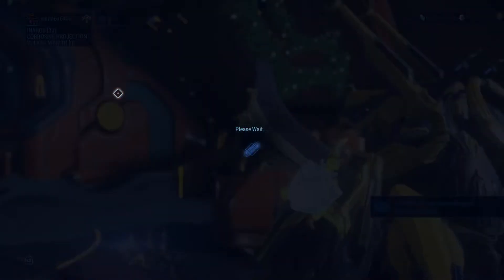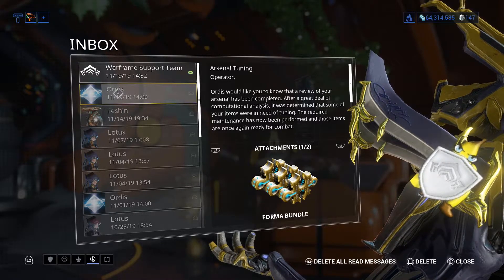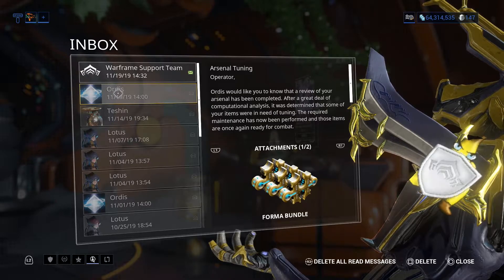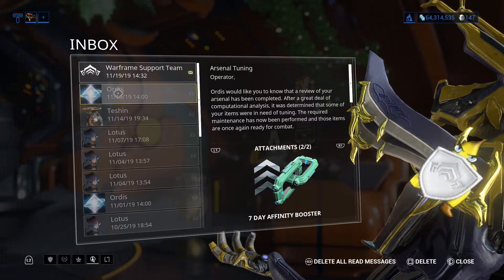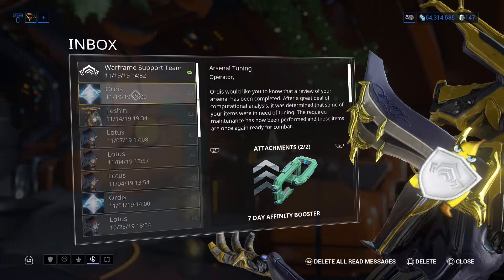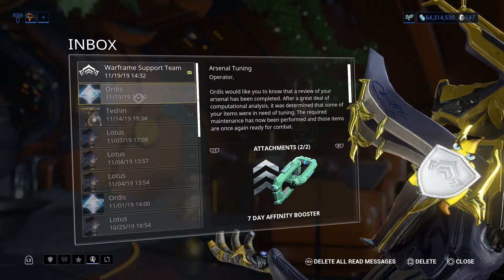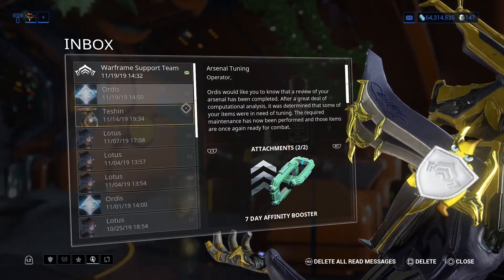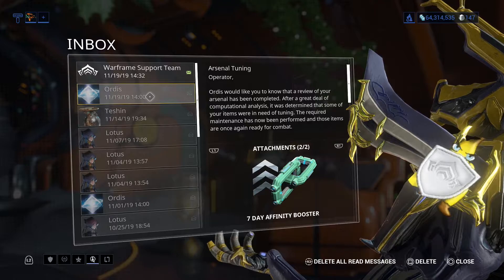I could get a log in reward like normal. Upon logging in — and this will be available till January 20th of 2020 — you'll have from now till a little over end of the year. When you log in, you will receive a former bundle, a seven day affinity booster, as well as what you should receive: a legendary core.